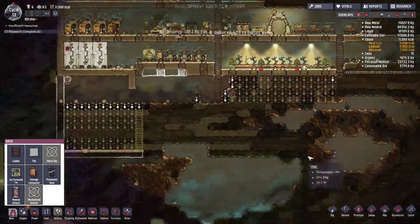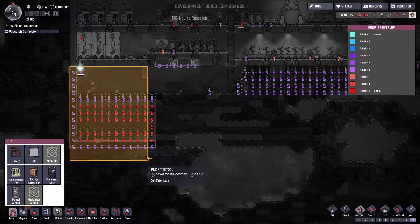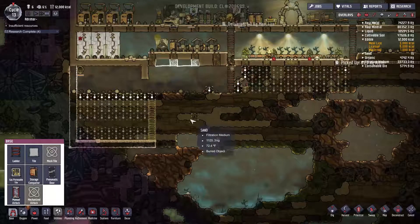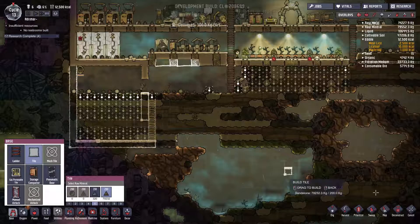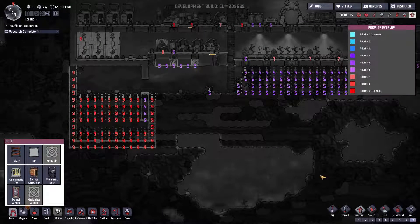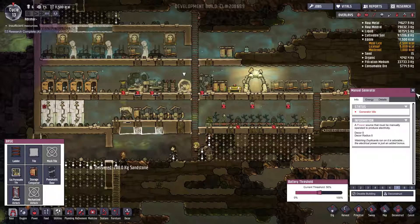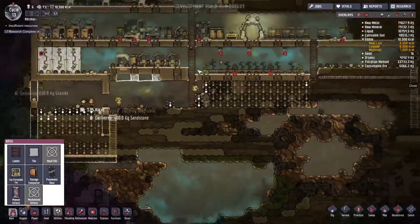Pipes are going to go here. I don't want to break into there yet. At some point I'm going to — ladders. I'm going to go ahead and drag you down. I don't know if I want to do that yet, so I will cancel you guys and build a ladder here.